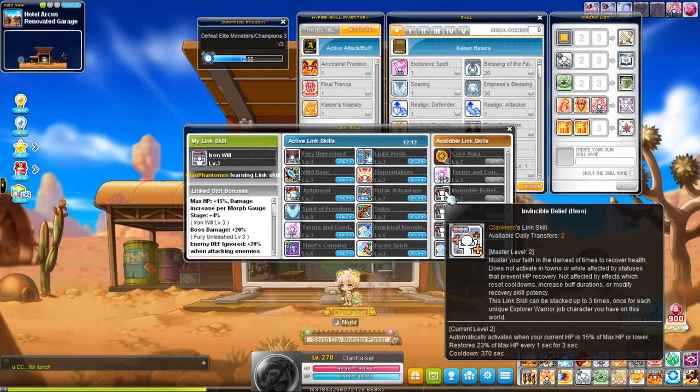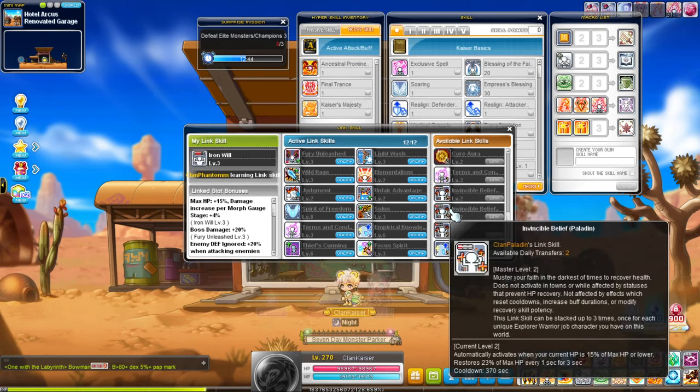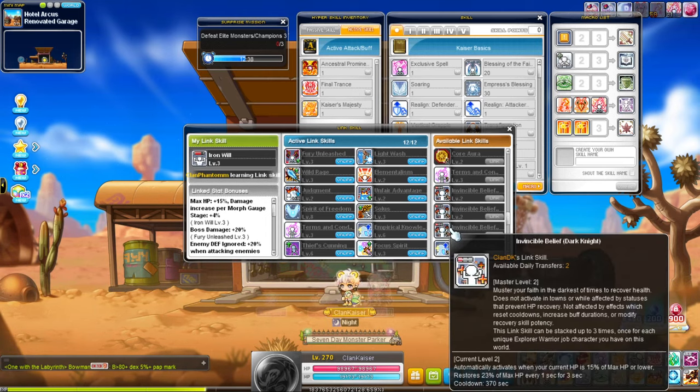Warrior link is pretty useful as well — it's good for HP recovery, but it only activates every 360-70 seconds, though I think the cooldown gets lower as you stack them. I personally don't use it, but you can use it if you want more survivability by replacing one of the damage links.